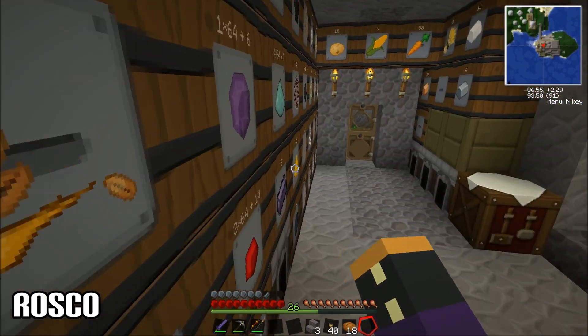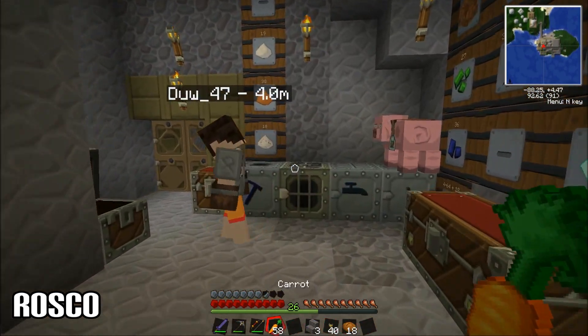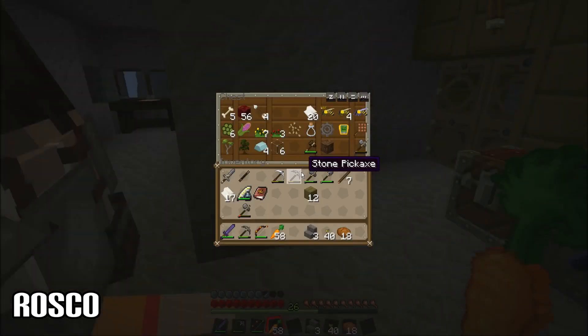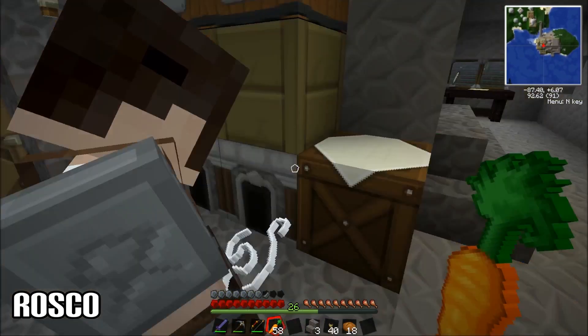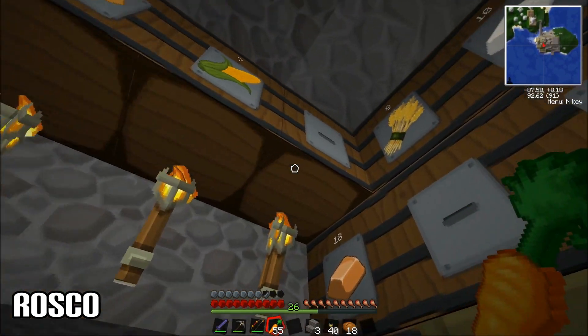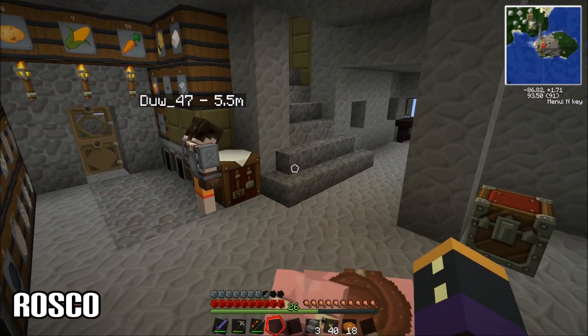I need a carrot on a stick. Let's get a carrot on a stick — we need some string and a carrot. Your invisible friend has given them to you. Thank you. I'm not sure how to make a carrot on a stick.